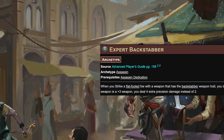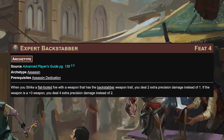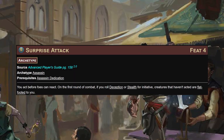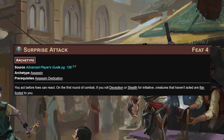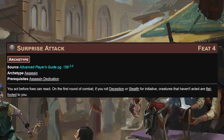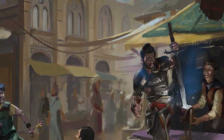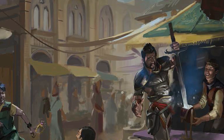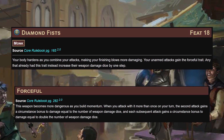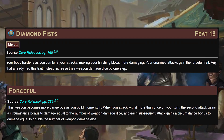At level 16, expert backstabber gives us 2 extra precision damage instead of one from our backstabbing wolf style - eventually ticking up to 4 extra precision damage from a plus 3 weapon. Surprise attack gives us the power of a thief rogue on the first round of combat: if you rolled deception or stealth for initiative, creatures that haven't acted are flat-footed to you. We're rolling stealth for initiative about 90% of the time - honestly probably 100%. Diamond hands at level 18 gives our unarmed attacks the forceful trait.